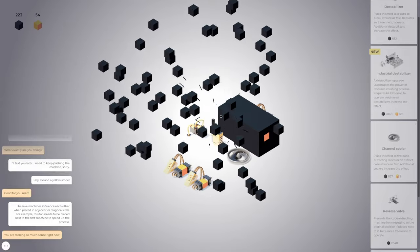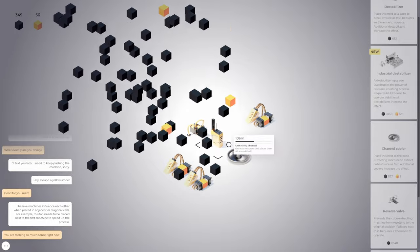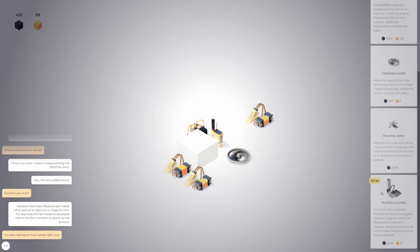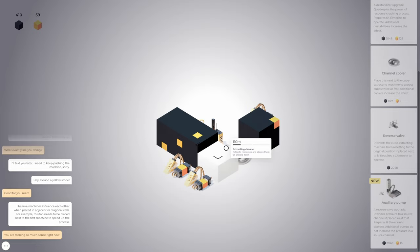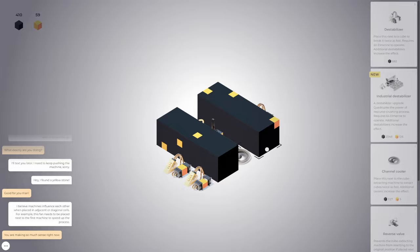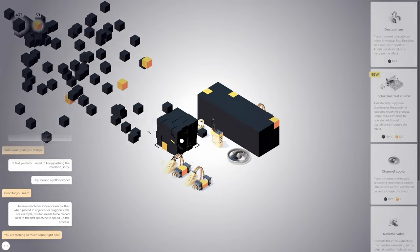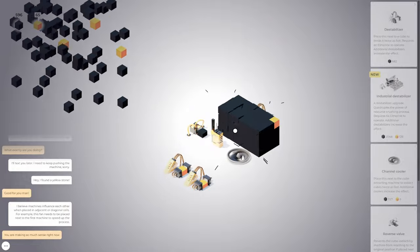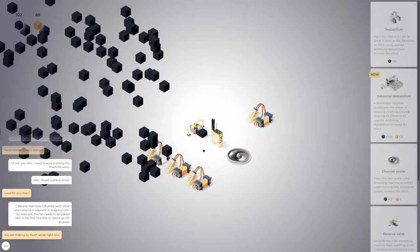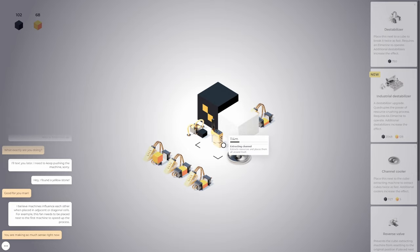That one's out. There's a lot of clicking. Can we get another destabilizer? We have an auxiliary pump — a reverse valve upgrade, provides pressure to a source channel if placed next to it. Requires 8 Elmarine to operate. Additional pumps do not increase the pressure in a source channel. I'm going to have to figure out what that does, but it's a reverse valve upgrade. We also want to get this industrial destabilizer. But maybe just maxing out on destabilizers across here is better at the moment.